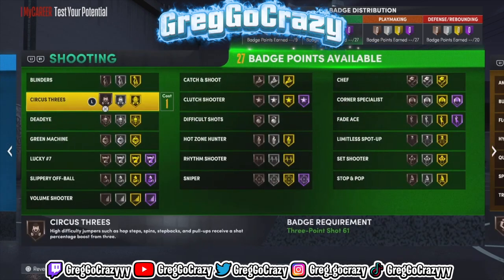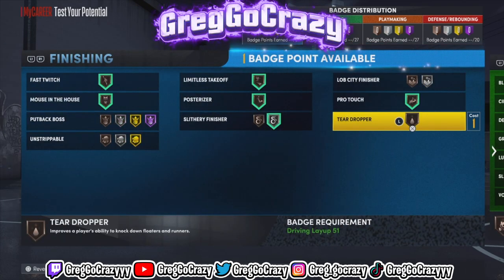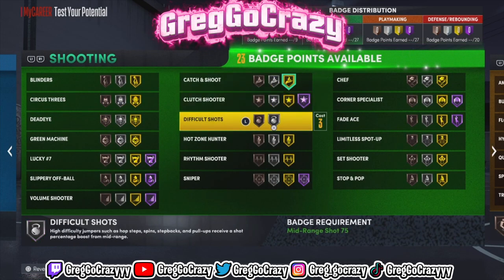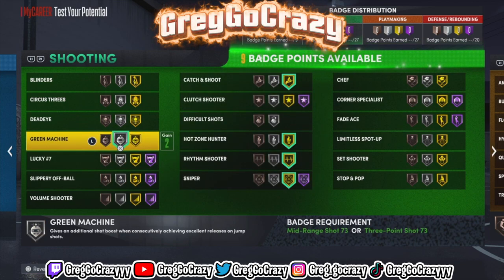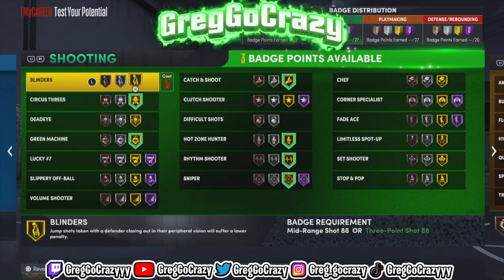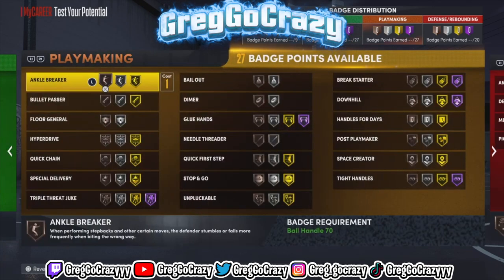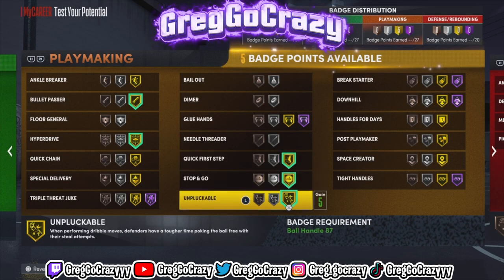These are some of the finishing and shooting badges I would give this player — badge setup is really personal preference, but this is mine. I gave him Gold Catch and Shoot, Gold Hot Zone Hunter, Gold Deadeye Shooter, and I do recommend turning Sniper down to Silver, because Silver works better for me. Green Machine is a good badge too, and Circus Threes — I recommend learning circus threes because fadeaway threes are more overpowered than regular standing threes in this game.